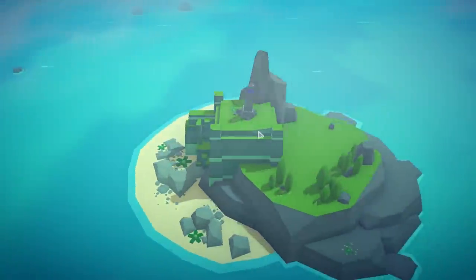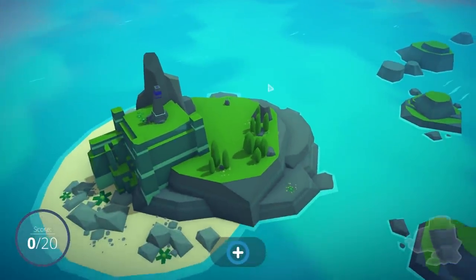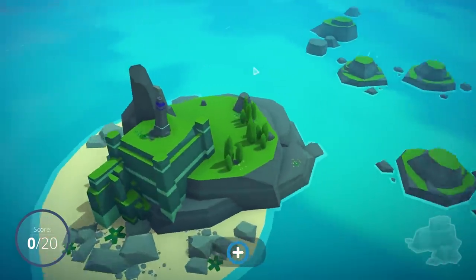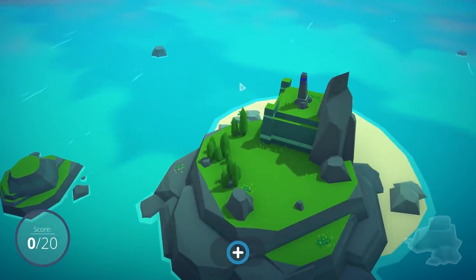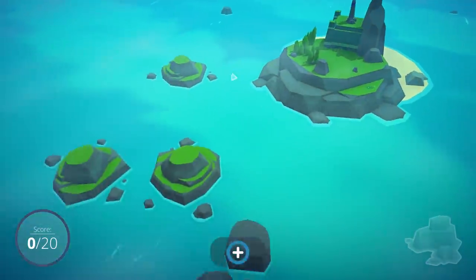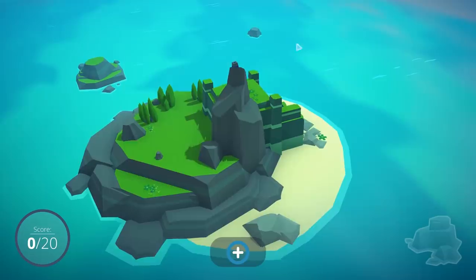We're going to start a new game and just play it and take it as it comes to us. Alright, so we have a cutesy little island. There's also some stuff going on out here — we've got some smaller islands that we might be able to take advantage of, but we've got this main island here.